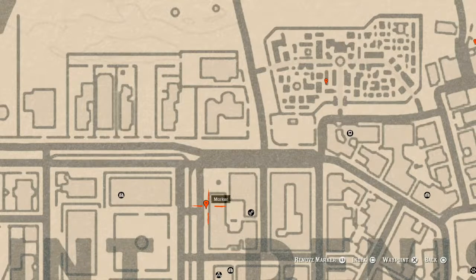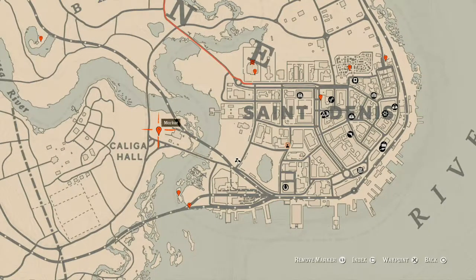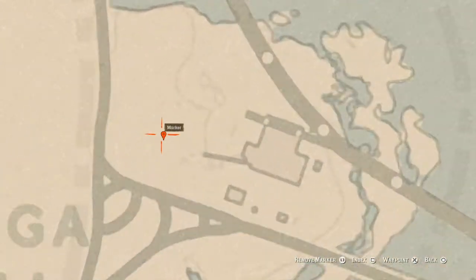At our next marker there's another lost jewelry item: a Bello ruby bangle bracelet. It's in a small corner cabinet — open up the cabinet, position yourself in front of it, and you will get a prompt to grab the Bello ruby bangle bracelet. After that, at our next marker, right here next to a small broken wagon, come over with your metal detector and you will get a random coin.